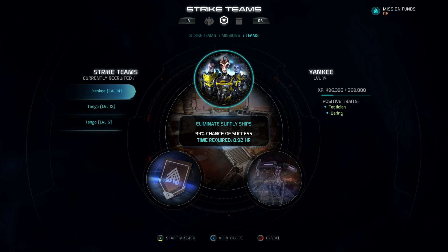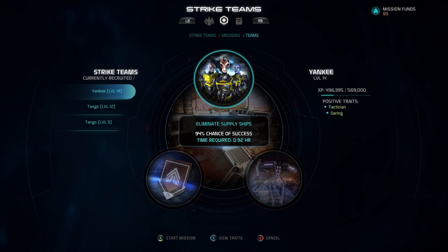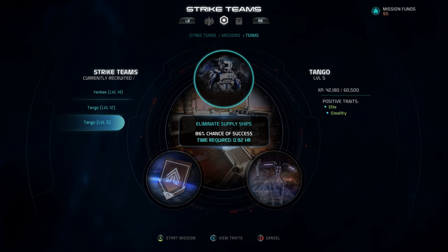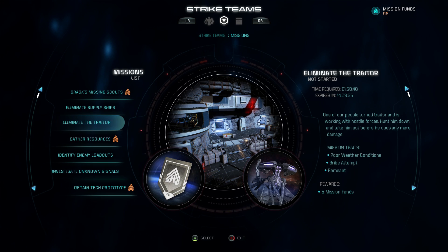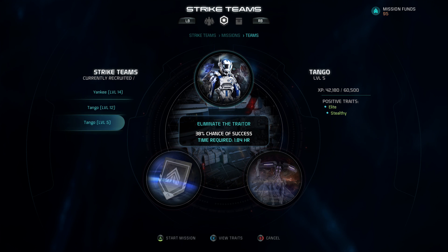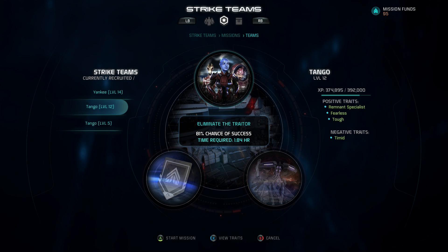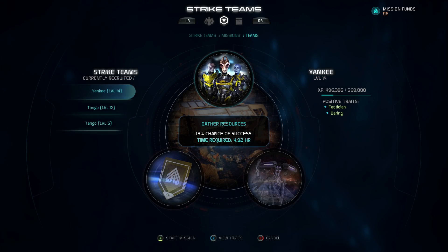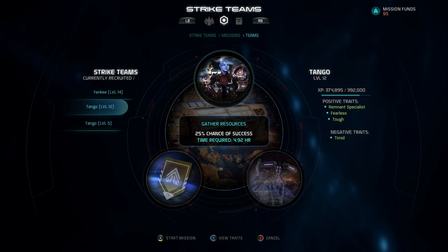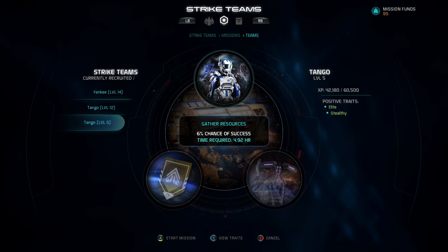When you select a mission, you can see the chance of success, which depends on team level and traits. My high-level teams show 94% on a bronze mission, but my level five team shows 86% — still fine for bronze. On a silver mission, that level five team drops to 38% chance, while higher-level teams sit around 81%. On gold, my level 14 team has just 18%, my level 12 has 25% due to traits, and the level five has only 6%.